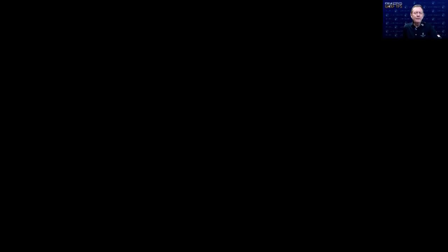As we look at V1 here, in the long blast bunker setup, the ball position is more in the middle of the stance, which gives me some forward shaft lean. You're going to see an 84 here, which simply means six degrees of forward shaft lean. I have 10 degrees of bounce in my sand wedge, so I still have some bounce.